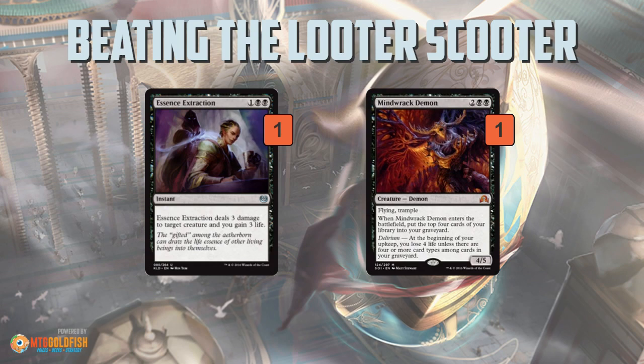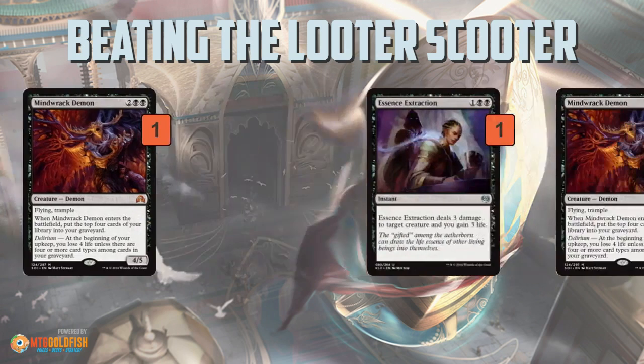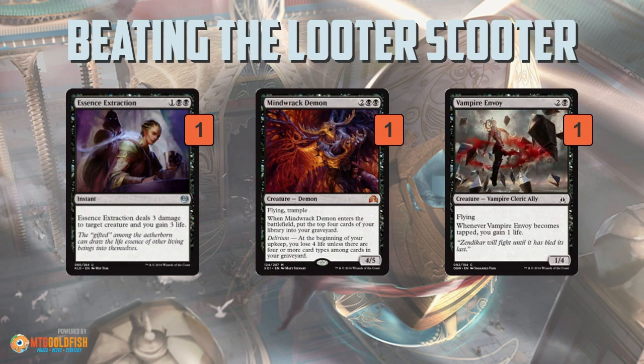As far as black, we have Essence Extraction — a little more expensive than we want at three mana to kill the two-mana Copter, but the upside is you gain three life, which helps make up for the lack of mana efficiency. For the main deck, Mindshriek Demon can also work. You probably won't jam it solely because of Smuggler's Copter, but if you're choosing between it and another threat, having a flying blocker that deals with Copter could be the tiebreaker. As far as the sideboard, Vampire Envoy is basically a black flying wall — it doesn't attack well, but it has the stats to block Smuggler's Copter all day.